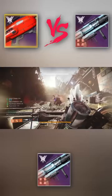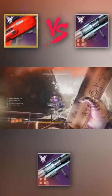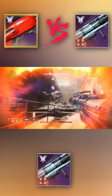The Red Herring does have impact casing because you can craft this rocket launcher. On the Red Herring, we are using field prep and lasting impression, and we are not ADS-ing because we're trying to shoot out as many rockets as fast as we can without the well running out. We also had wolf pack rounds.